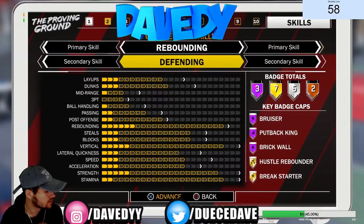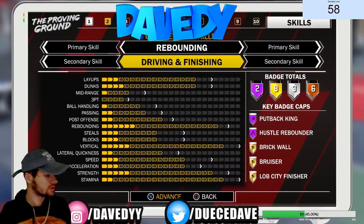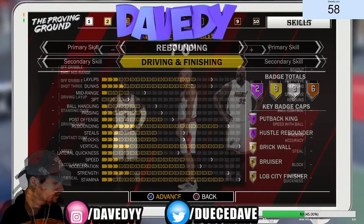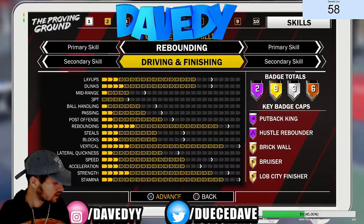What is going on guys, David here, welcome back to my channel. Today I'm going to be showing you guys how to make the best dual archetype for 2K18. This is the hardest decision I've ever had to make in a 2K game — there were over 120 archetypes you can make. I sat through it, really looked at the badges and the attributes, and I've come to a conclusion: I'm going to be making a slashing rebounder. Your rebounding is primary and your secondary skill is driving and finishing.